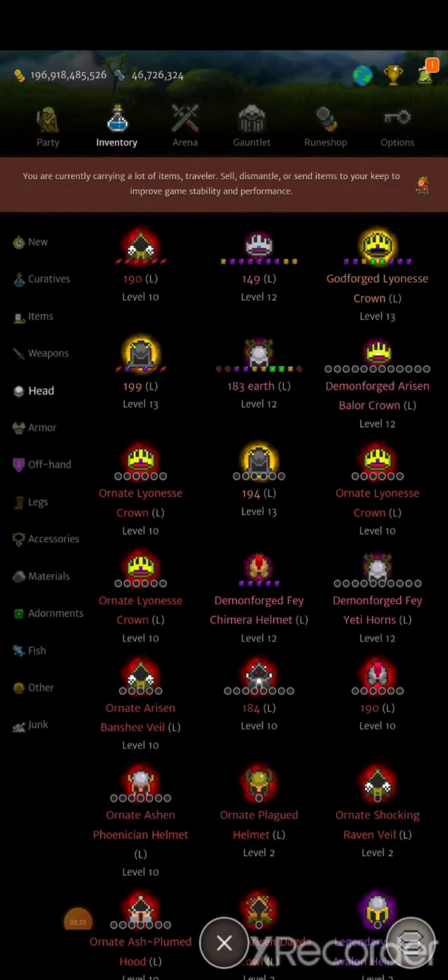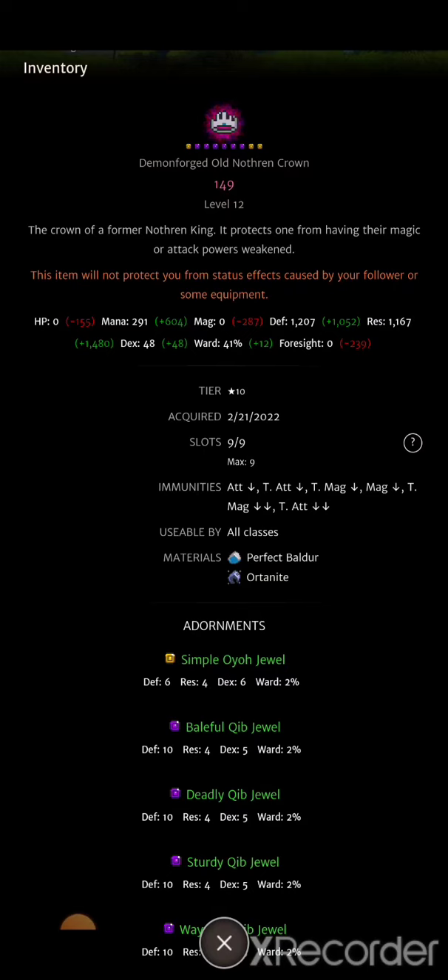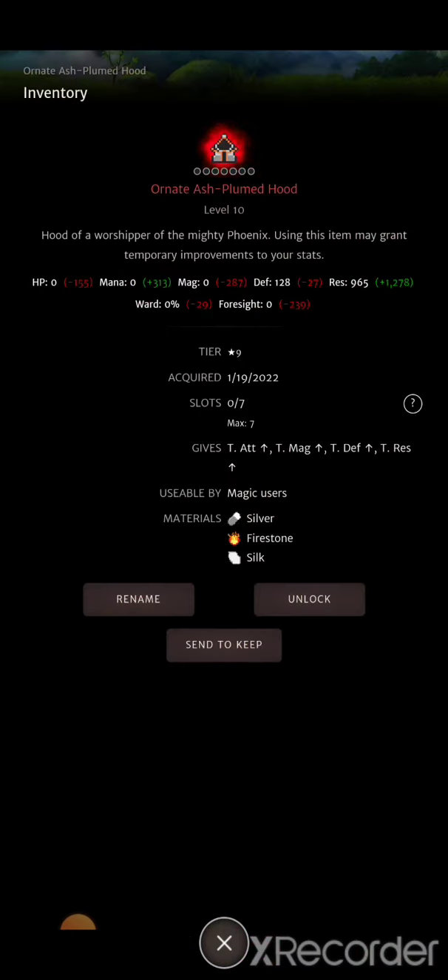Another good option is the old northern crown — it's a decent item and prevents anyone from applying temporary magic down on you, making it good for PVP especially. It has decent stats and gives a little mana. The ash plum hood is also an option if you don't have the boots, since it gives a lot of adornment slots and temporary magic up — though the sacrifice is your ward and foresight, and losing foresight is more of a miss than losing ward.